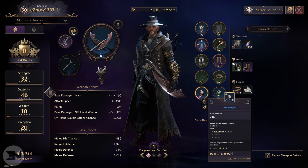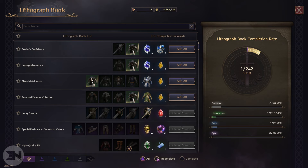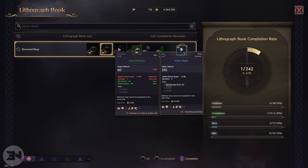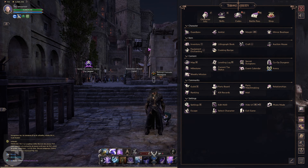Welcome back to the channel. Today I want to talk about my level 50 DPS character that I've just hit level 50 on, and talk about the skills that I picked and why I picked them. Before I get into it, I'm giving away 2875 Lucent on screen — subscribe to the channel, hit notifications, and leave me a comment down below telling me your build if you have daggers and crossbow.